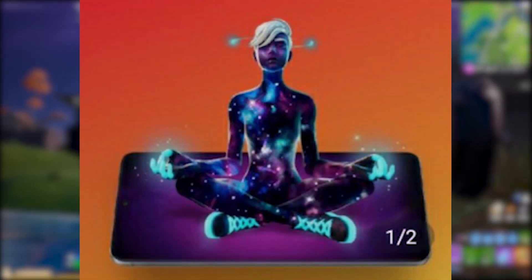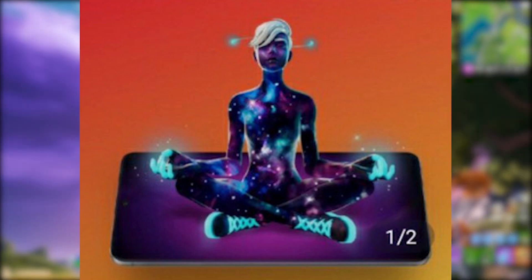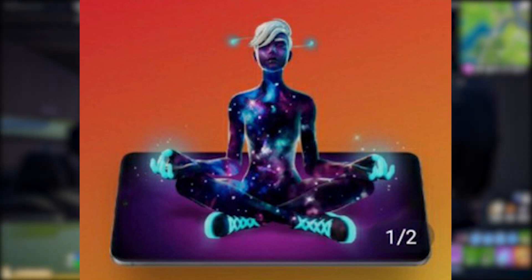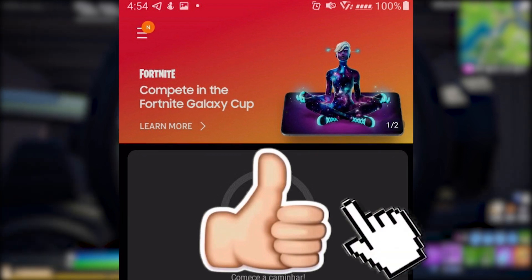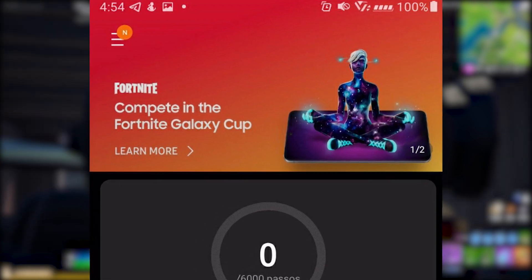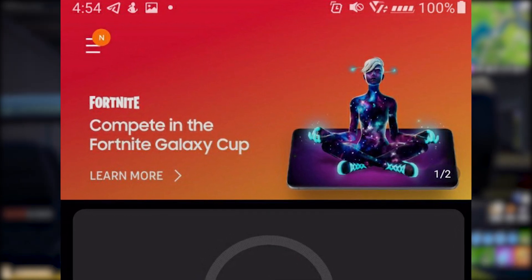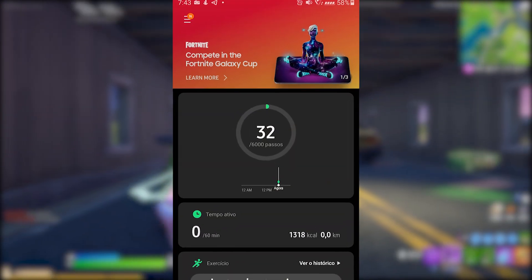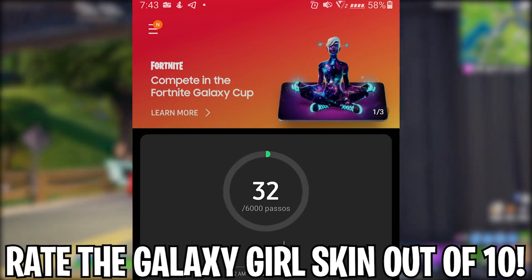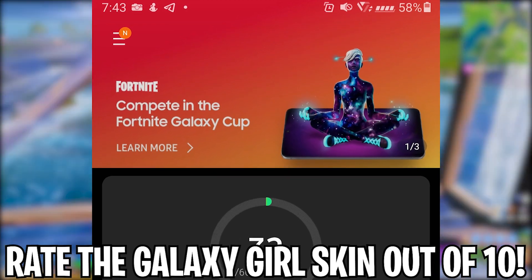Here's the official leaked Galaxy Scout skin. When I first saw it I was like 'oh no' — I definitely had higher expectations. It's a cool skin though; I like how her hands and shoes light up, and the whole skin is galaxy-themed, similar to the original Galaxy skin. The white hair is throwing me off a little. If I had to rate it out of 10 I'd give it a 6 or 7 — let me know in the comments what you'd rate it.